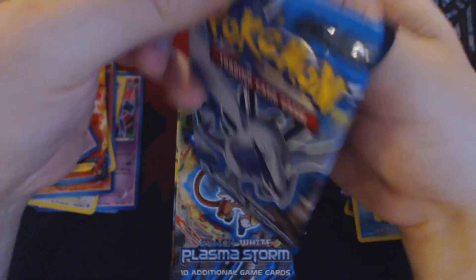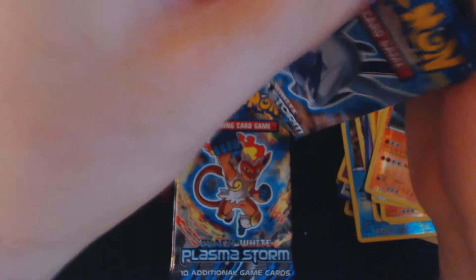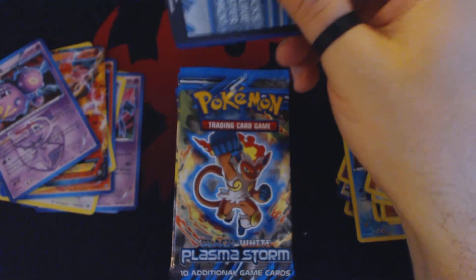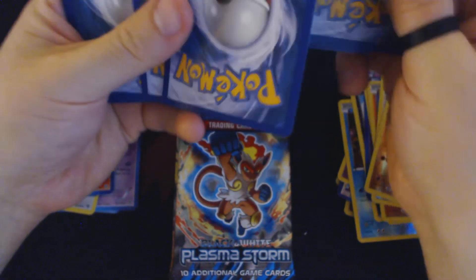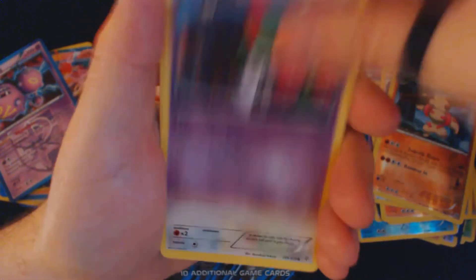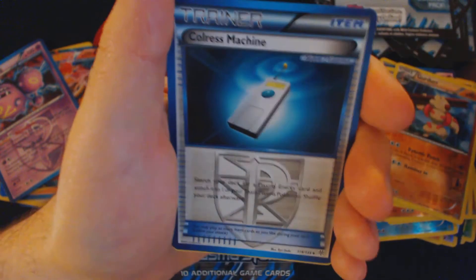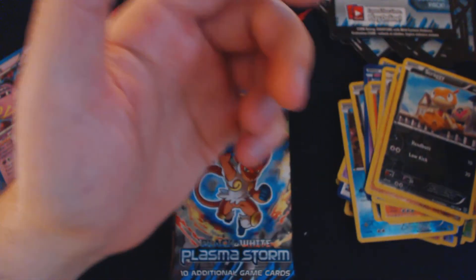The United States National Championships will be in the Indianapolis Convention Center in Indianapolis, Indiana. It'll be free to enter; however, you will need 15 play points in order to compete. Pack twenty-eight: Phanpy, Roltz, Skitty, Cubchoo, Scraggy, Colrest Machine, Golbat, Eviolite, Reverse Holo Scraggy, and Vespican.